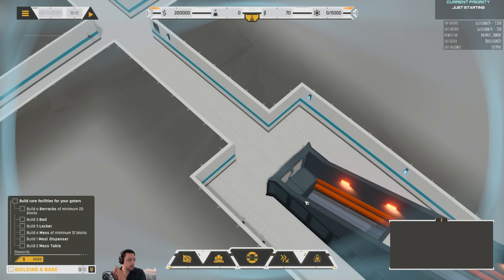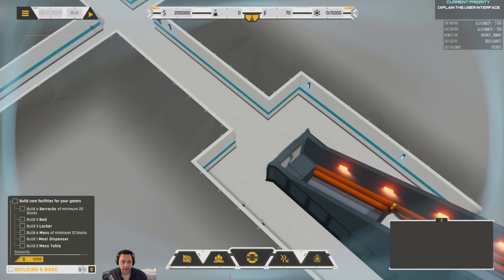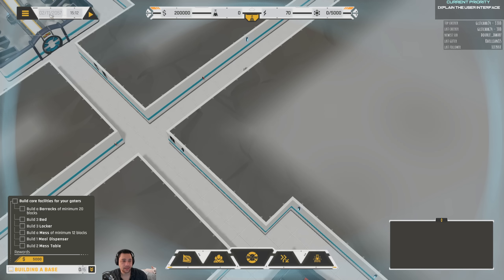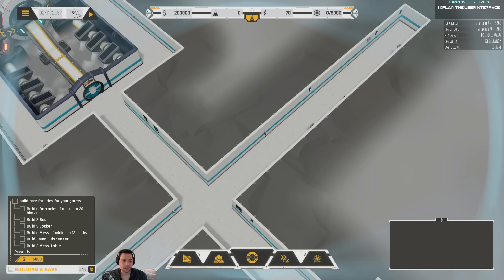Right off the bat, when you're playing the Initiative, you'll have quests like this. On Free Play, you will not. So at the start, I'm going to explain some of the UI elements. In the top left, you've got the date — it's February 11th, 2057, and the time of day. There is no time controls other than pause and play — there's no fast forward. I do feel like it's missing, but it's not that big of a deal.